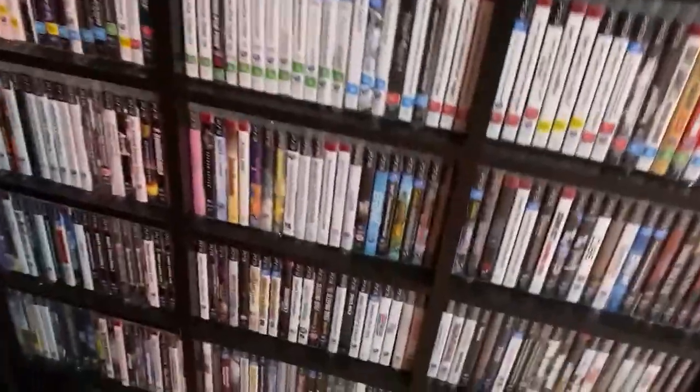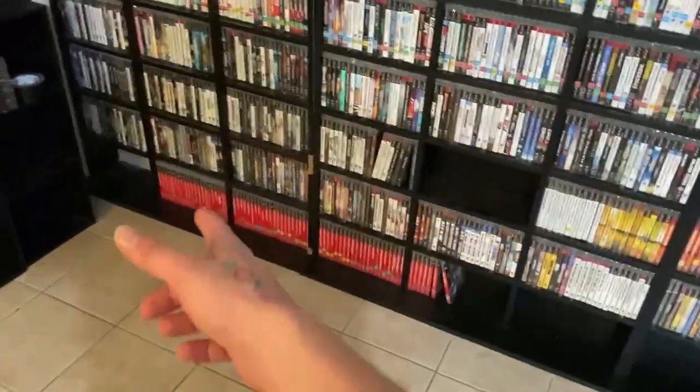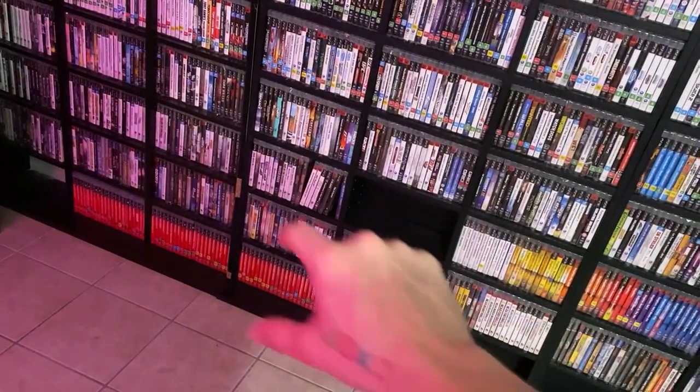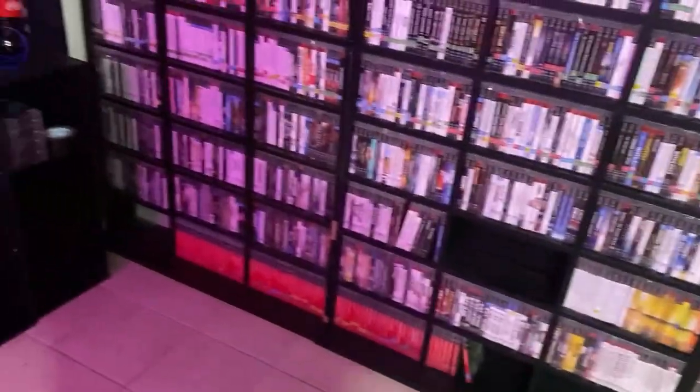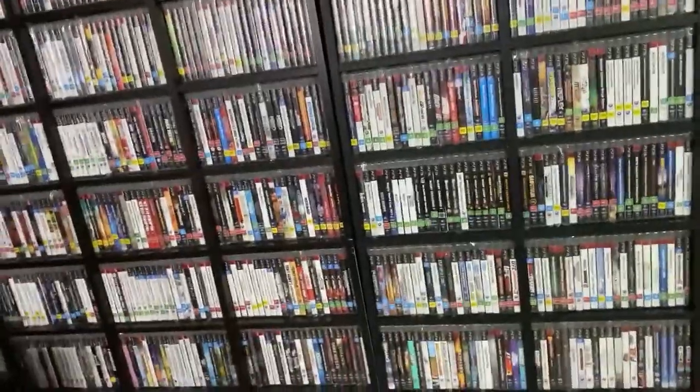Following that we do have my North American collection, so this is an entire row from A to Z — it almost goes to the end. And then on the bottom shelf of course is the Essential games, which is that red. The Essentials will fill up the whole bottom shelf and maybe a couple more, so we'll see what happens when we get to that point.